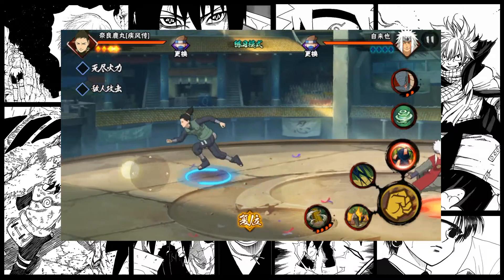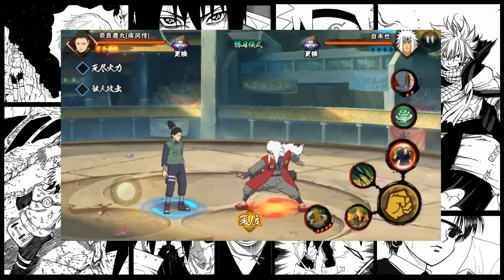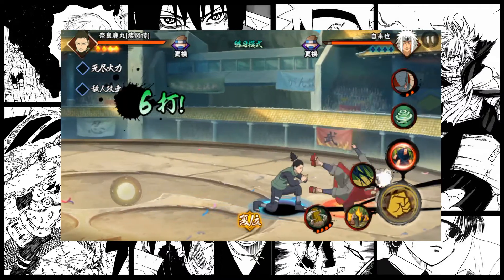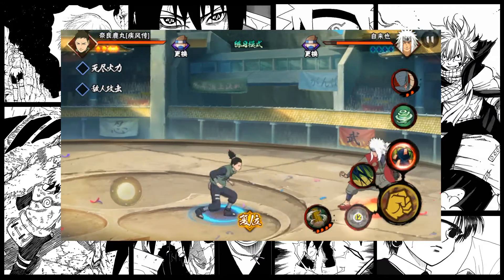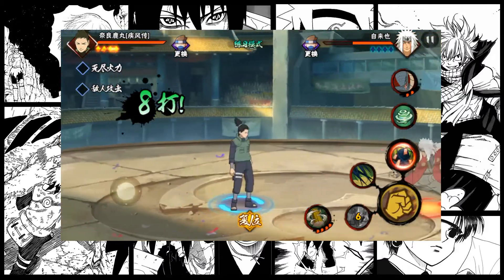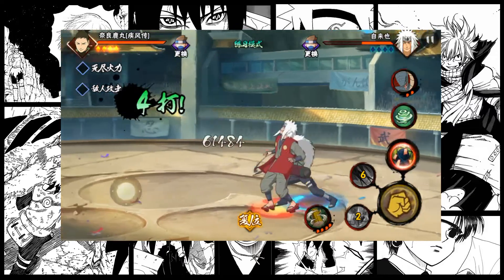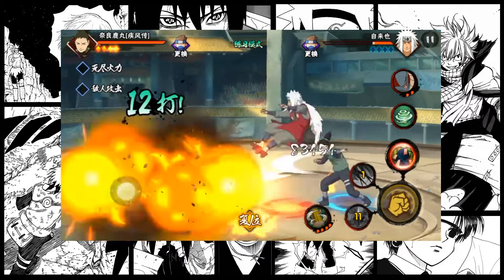So right now I'm playing as Shikamaru. You can attack using the fist icon and you can see you can combo as well. You can also use several jutsu — for example, this jutsu is basically a kunai throw. And you can also use his Kagemane no Jutsu, his shadow technique, and you can combo them together. That's basically the point of this game.